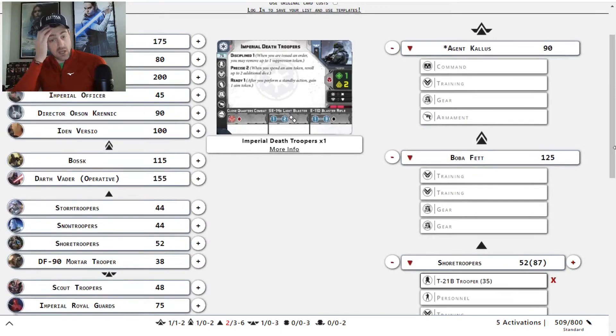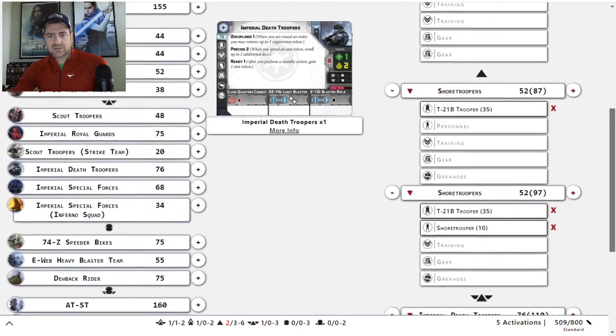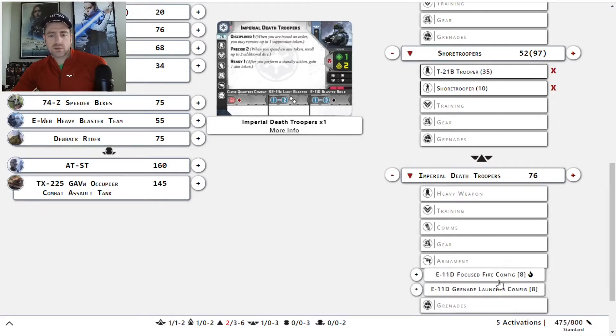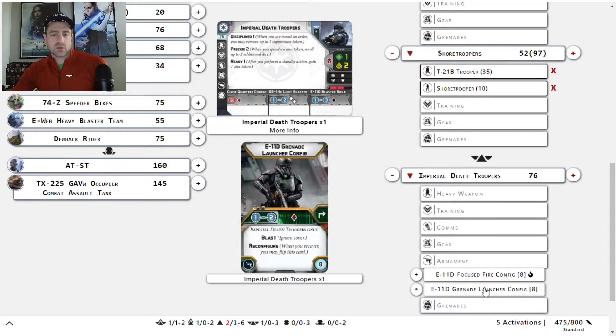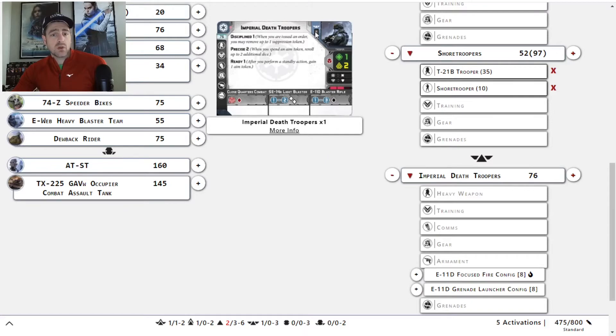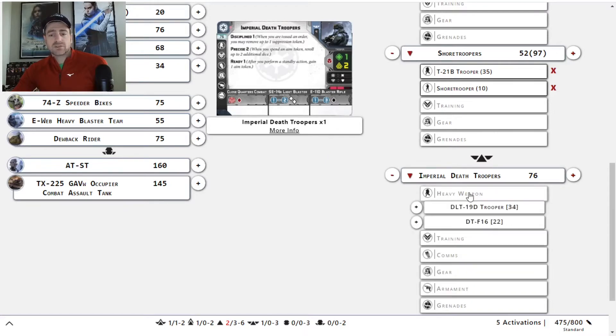Let's look at Kallus alone without his Bow Rifle Staff first. We go ahead and kill the extra trooper, and that gives us 25 free points so we can armament up. We'll go with the Grenade Launcher config. Remember, they have the Focus Fire config which is 1-4 with black, which is not a horrible option. The Death Troopers only have four guys here without our extra guy.